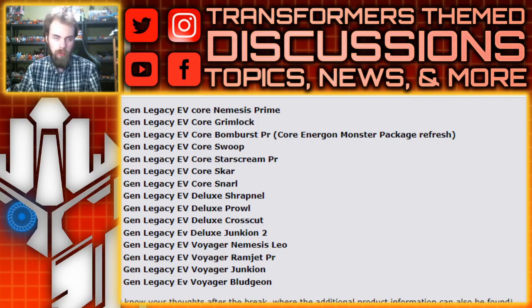We also have voyager class Nemesis Leo — we're apparently getting Leo Prime, so that makes a lot of sense. Probably the best one is the repack of Ramjet. I'm hoping it's not the G2 version of Ramjet we got from Selects. What's awesome about that is they decided to repack an Amazon exclusive that was really hard to get — I pre-ordered that pack and never got it, so I want that Ramjet. This shows that Hasbro does listen to us from time to time. We're also getting another voyager class Junkion — not sure if it's going to be a repaint, remold, or something else. And then voyager class Bludgeon, which I thought would be a rework of Skull Grin, but it doesn't seem to be the case as this one's going to be a voyager class.